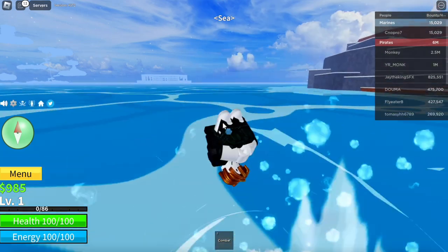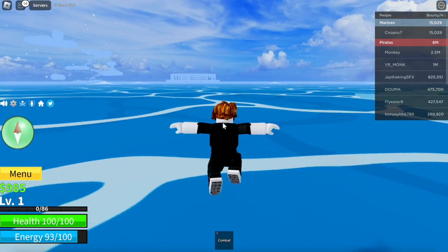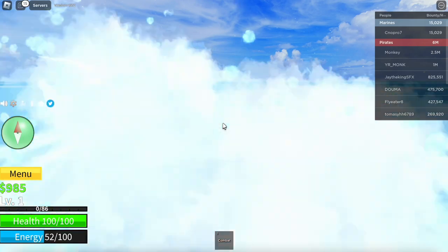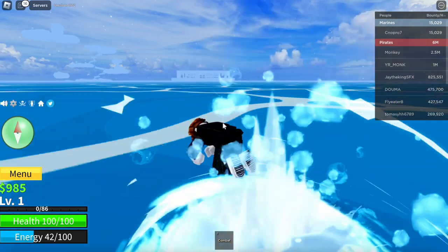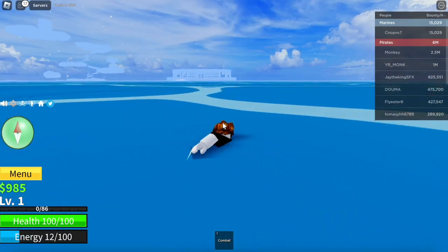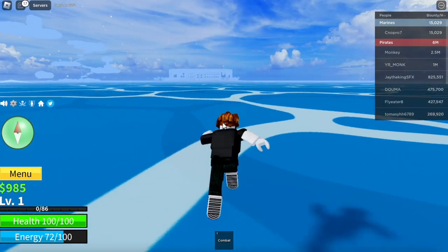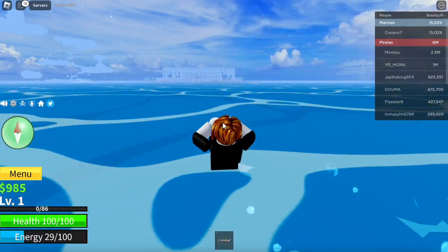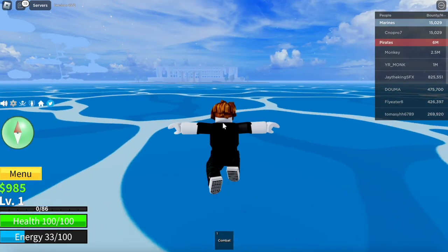Now we're making our way to the next landmark, which looks kind of like a prison from here. This is the last part. To summarize what you have to do: talk to the sick man, go near the snowman boss and get killed, come back down, purchase the boat and the dinghy — follow those steps exactly and you can get all these Blox Fruits for free.